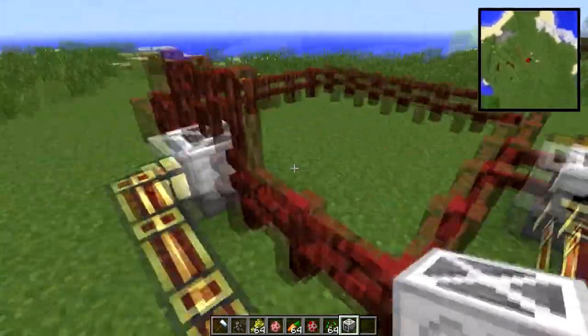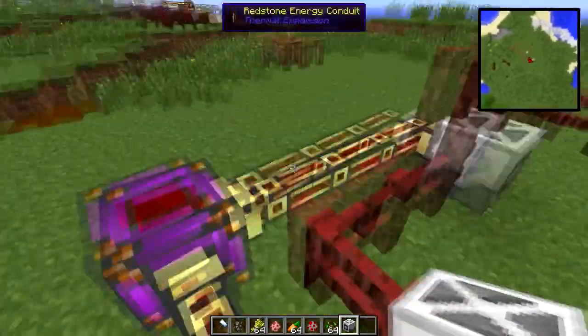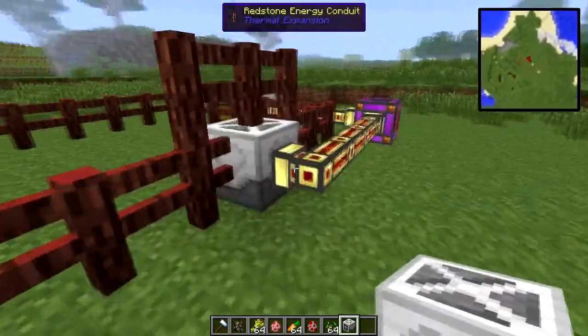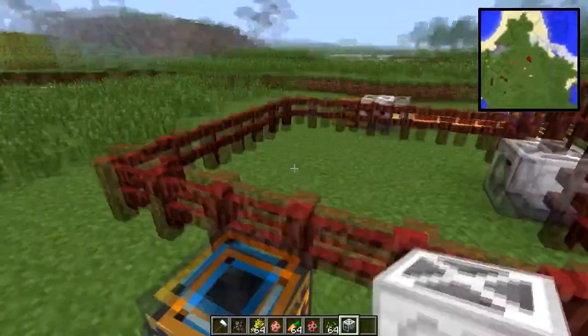I've got this little thing set up — I've got my breeder, I've got a sewer underneath, a composter, and over here I've got a collection for mob essence as these animals are breeding. Because yes, if you breed them with this thing, they drop experience as well.